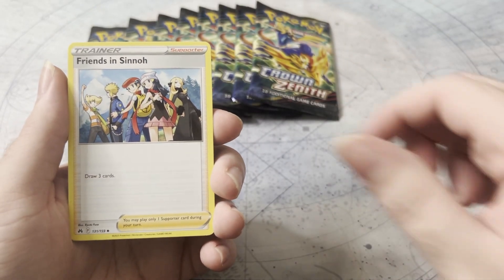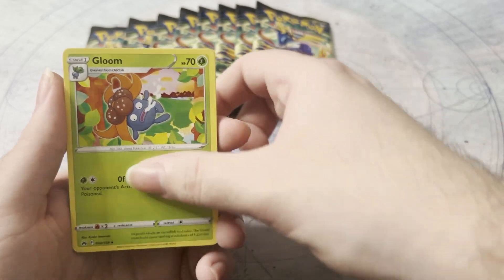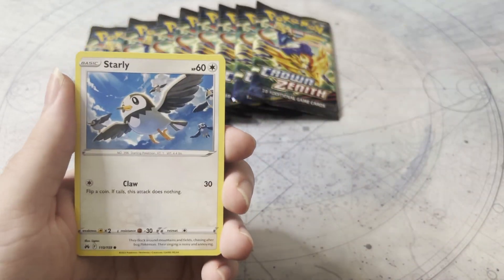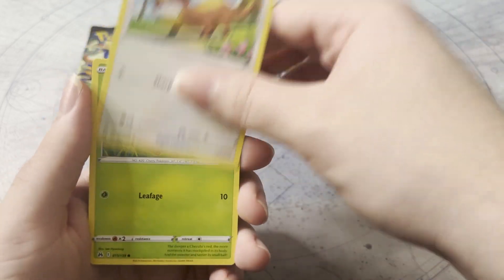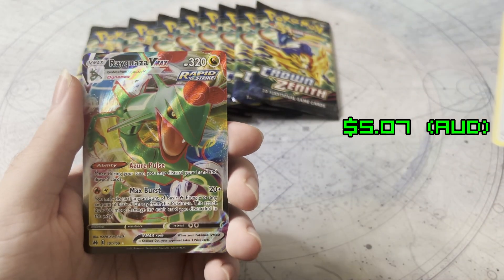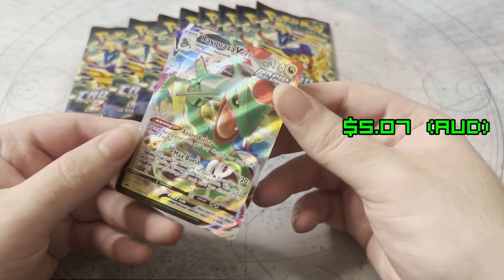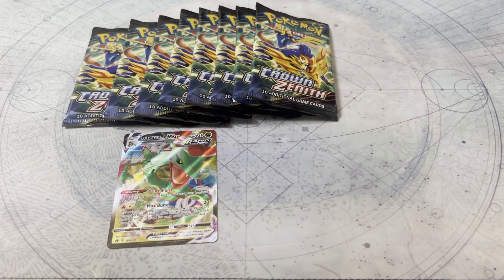Fighting energy, Friends in Sinnoh, Gloom, Starly, Mulga, Jirachi, Potion. Oh hello — Regieleki VMAX! I'm happy to see him show his face.